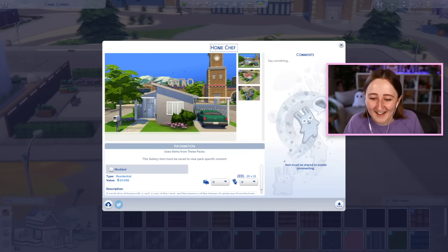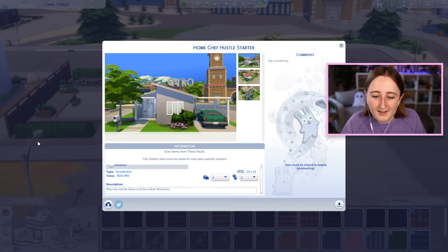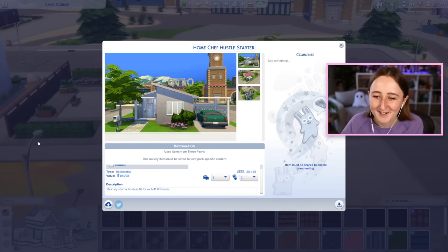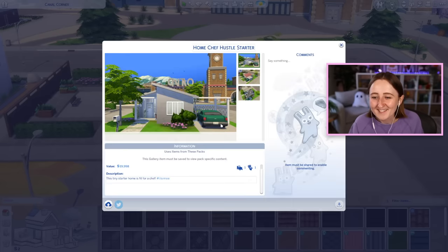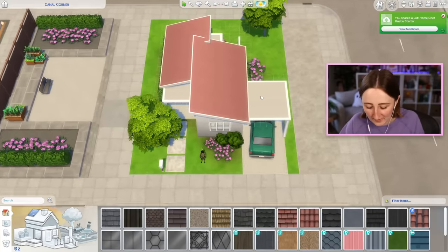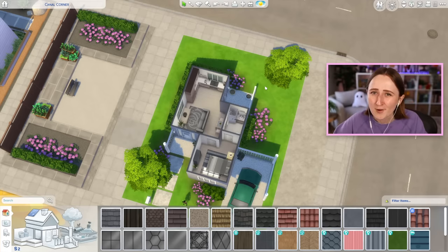19,998 simoleons. I'm gonna call it the 'Home Chef Hustle Starter' on the gallery. It's one bedroom, one bathroom — this tiny starter home is fit for a chef. Hashtag Lil Susie. I'm proud of this one, I think. It's a little bit different than what I normally do, and I like the carport a lot — that's kind of a cool touch. And it's also only base game and the new pack, so hopefully it's easy for you all to download and use for your sims.